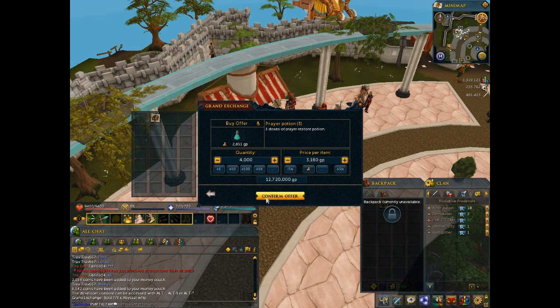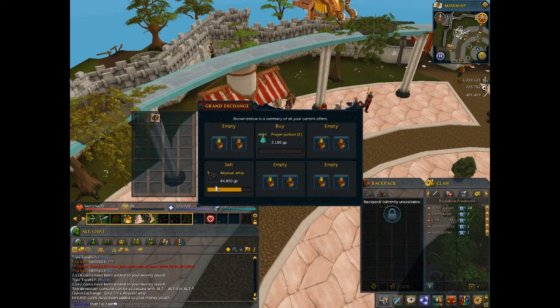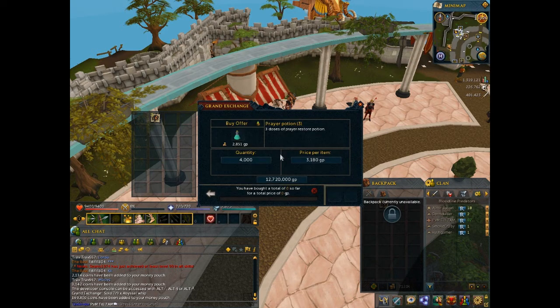I'll buy 4,000 prayer potions and now we wait. From another flip attempt I spent about 84K just to make 700 GP - that was a big risk for a small amount of money, not really worth it. Don't ever do that. I was just trying out the item. Don't go for a 1% increase, it's not even worth it. Anyways we're gonna wait for these to sell.